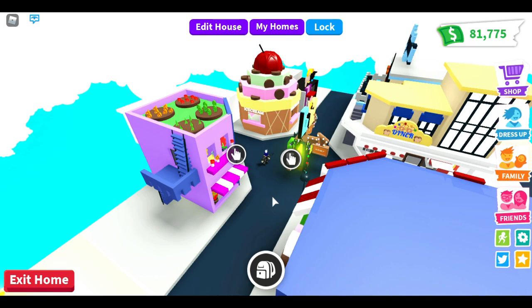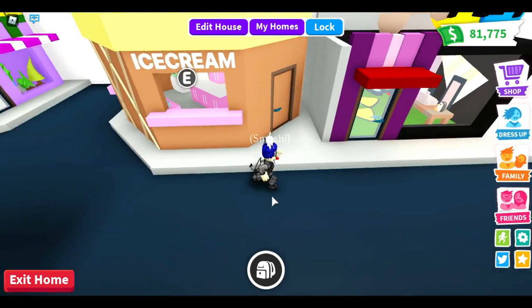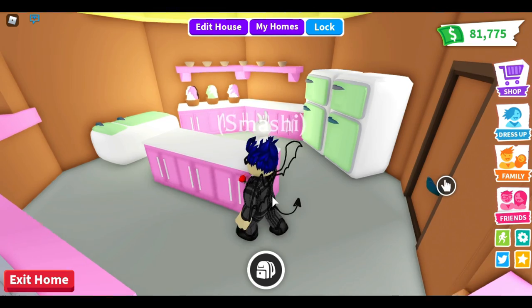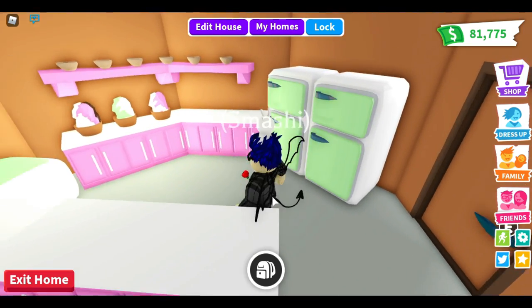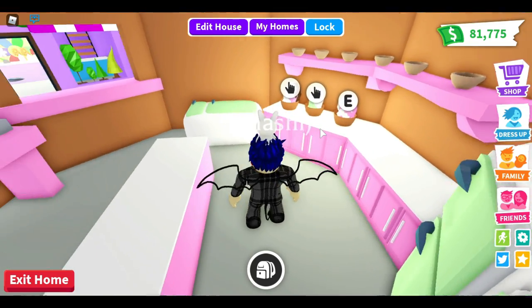Alright, walkthrough time — let's go into the ice cream shop, here it is. Go through the door. Threw a couple fridges in here, ice cream is on top of the shelf — I just did a couple shelves.